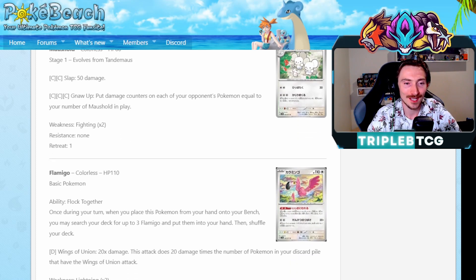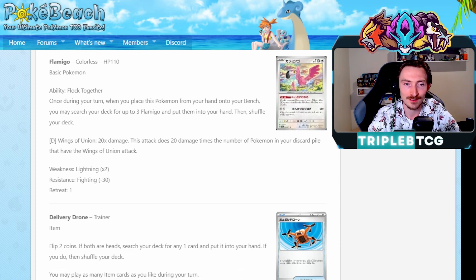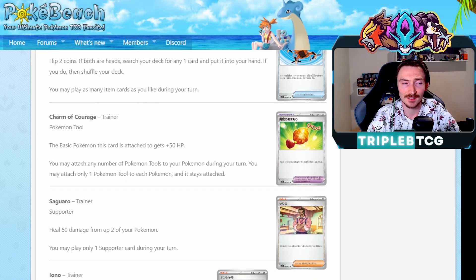The Flamigo, we already mentioned it before - it has Wings of Union, but its ability Flock Together lets you look through your deck for three Flamigo. So it's a great way to get them out of the deck, discard them, scale up Wings of Union. Item cards - got Delivery Drone. You flip two coins, if they're both heads, search your deck for any card, put it into your hand. It's kind of like a Cram-O-Matic except on two coin flips. Is it going to see play? No, it's not - is it a card? Yes. Charm of Courage is effectively just Cape of Toughness 2.0 - doesn't mention anything about GX Pokemon, still gives your basic Pokemon 50 extra health. Nice. I like that - it's a good card. We've got a lot of big basics, and making big basics even bigger is good for the format. You can get that on Entei, Suicune, and Raikou, make them a little bit chunkier, give it to Blissey, make that deck still viable.